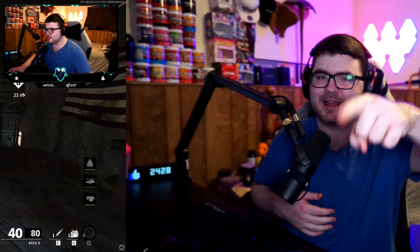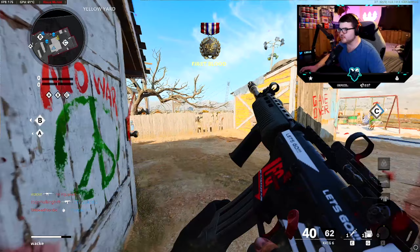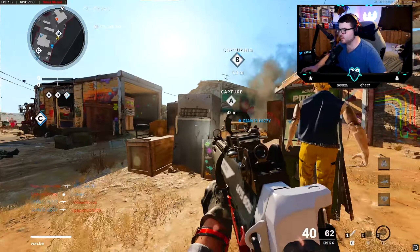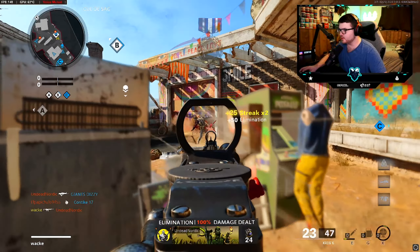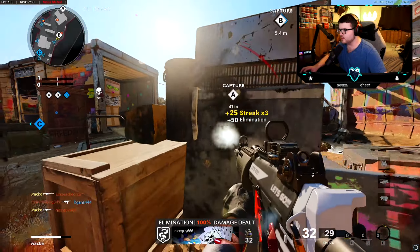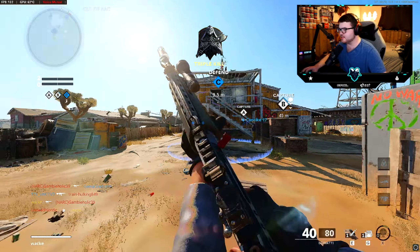Alright, their whole team was right there — probably the worst C4 toss I could have ever thrown, but that's okay. We're getting fried right now, they're all on B. I'm in a bad spot, low-key. Actually, we're chilling — I'm going to bet on it. Yep, I was in a bad spot man.